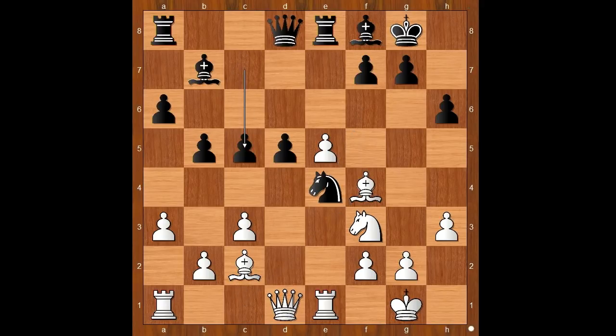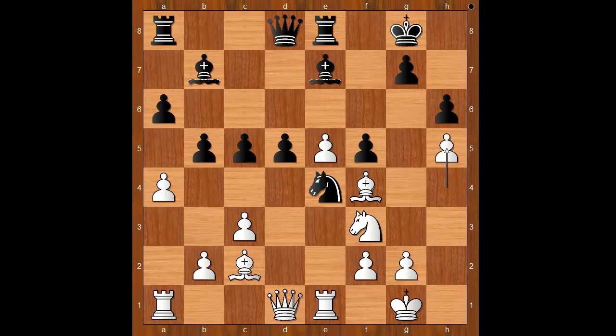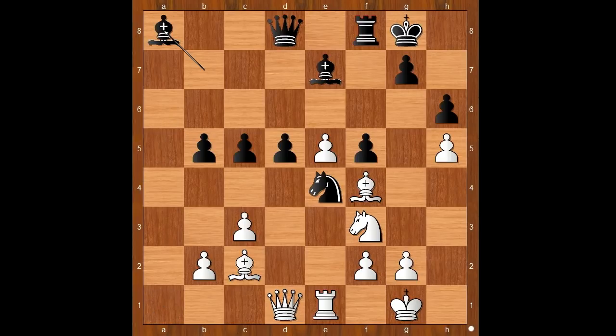Bishop to f4, c5. If bishop to c5, then knight to d4. c5, a4, f5, h4, bishop to e7, h5, rook to f8, a takes on b5, a takes on b5, rook takes rook, bishop takes rook.